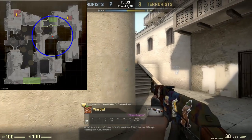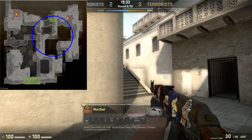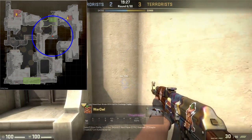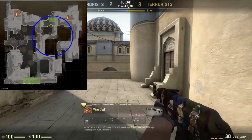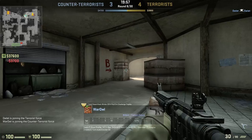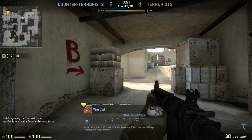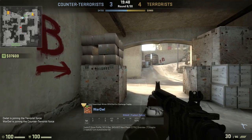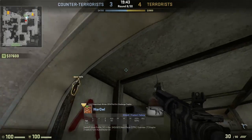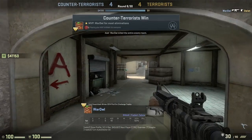The first spot we'll look at is short A for terrorists. On this fancy picture here, the dot is you. You are here. And the circle denotes how far you can hear footsteps. From this spot, you'll be able to hear CTs running through CT spawn to rotate, pushing middle, and pushing long A. As a CT, you have to be mindful of how far that range is if you want to go sneaky-beaky-like, and make sure to shift walk when you're going through those areas. At the same time, the sound goes both ways. So from any of these positions, CTs will know how many players are on short, and when they finally decide to push or fall back. Terrorists, remember to walk on short, because they can hear you.